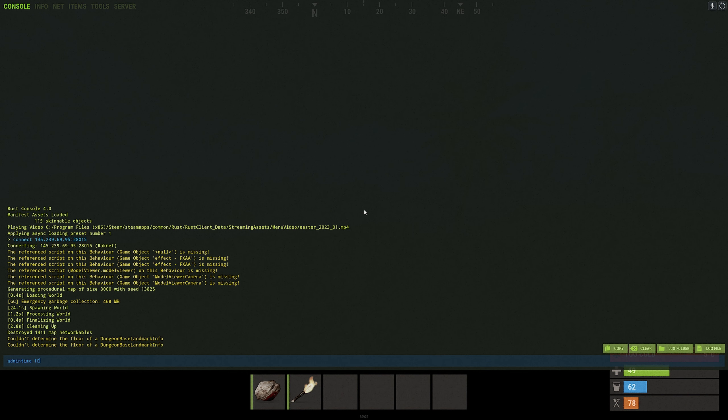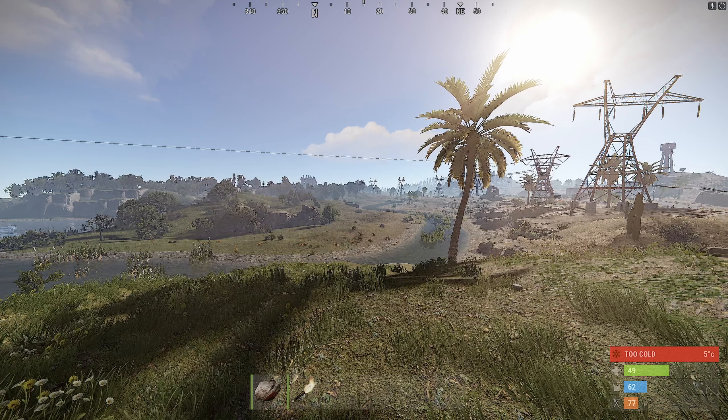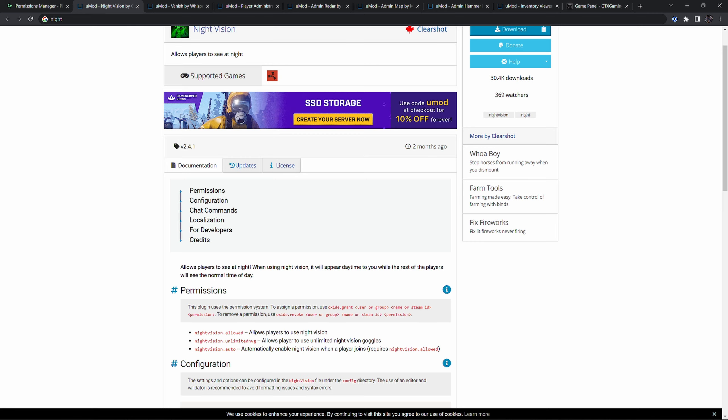Something that is built into Rust is you can do admin time — for example, type 10 for 10 in the morning — and now for your client it will be 10 in the morning. If someone isn't an admin and you want to give them access to Night Vision but don't want to give them full admin, use the plugin. Otherwise, the admin time command might be a better option.